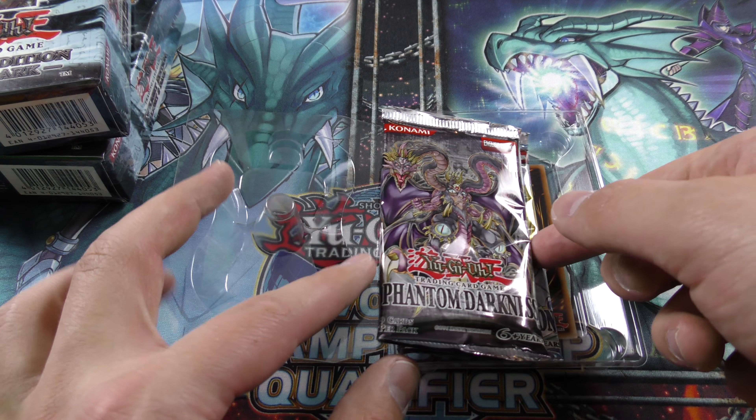Put that right down there — oh my gosh, that is amazing, that is about as good as you can get out of that booster pack. That's our first pack. Wow. Light of Destruction next — we end up pulling a Ghostrick... still just in shock that we pulled an Ultimate Rare Allure of Darkness. Wow.